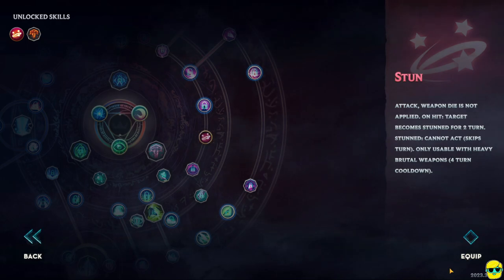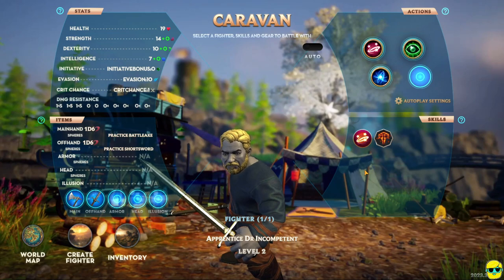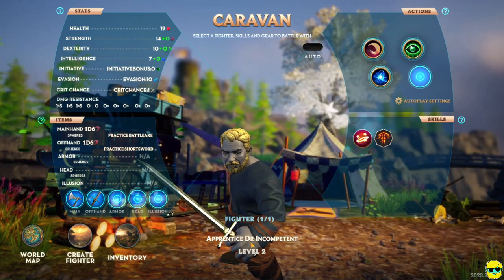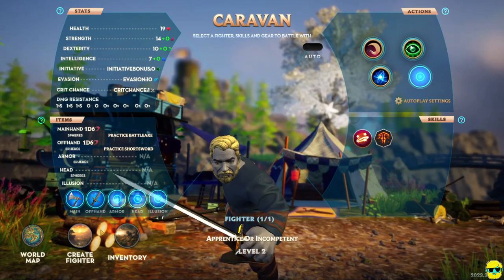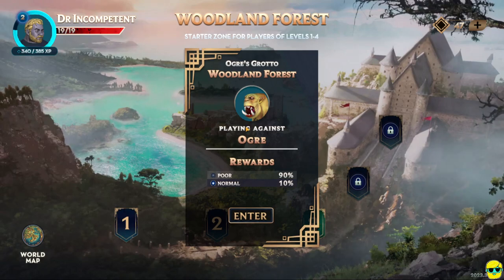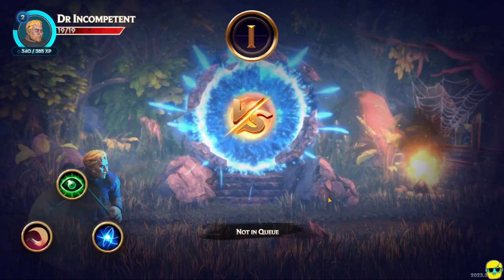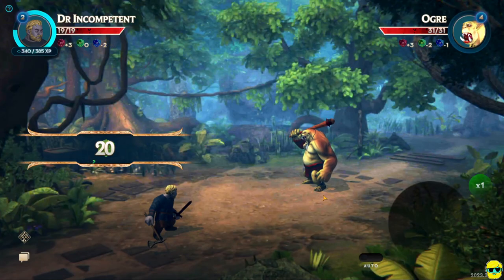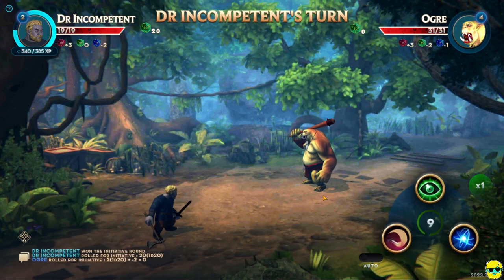I'll equip the stun skill, though I kept missing with it and I'm not sure my weapon even counts as heavy. So I'll stick with basic attacks since we're early in the game. Back to the map — we're in the woodland forest. Let's do mission three: we're going to be fighting an ogre, with a chance of getting some normal rewards. We rolled a 20 for initiative and he rolled zero, so we definitely win that. We'll just go ahead and attack right now. A five is a pretty bad roll — we did not hit.